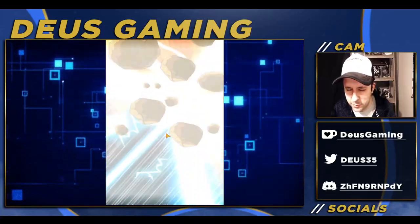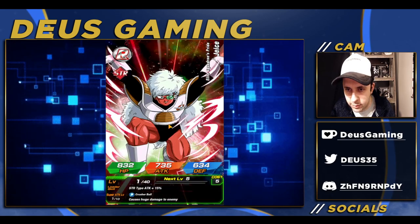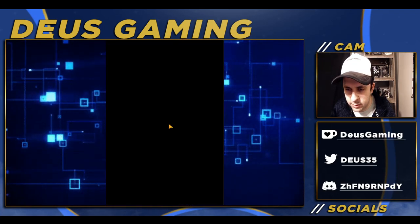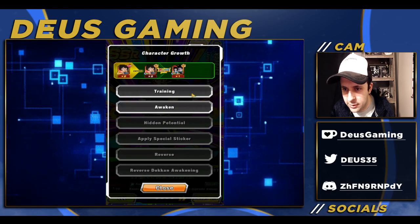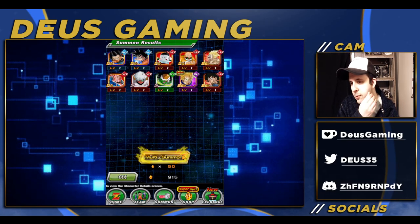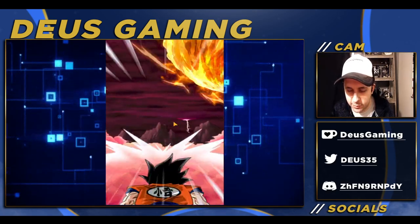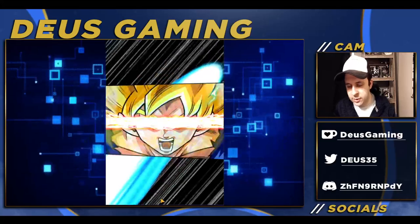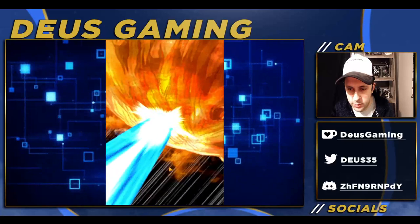Oh my goodness, we got a Zeno — that was wild, that was certainly wild. Okay, Majin Vegeta — I don't think mine's rainbowed yet. This is not even featured, this is a random SSR. That Gyna and Bardock unit — I've literally never used them for anything, I don't think they're even that good. Doesn't seem like anything special with that duo.